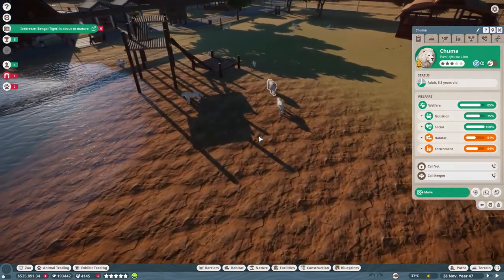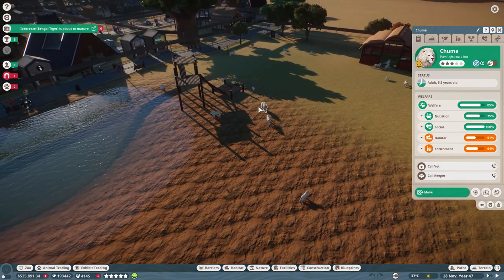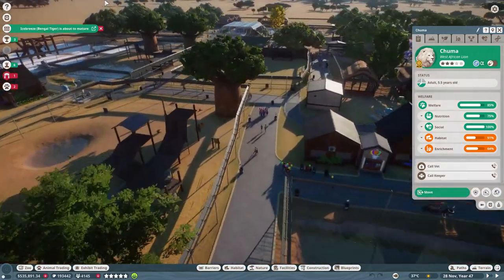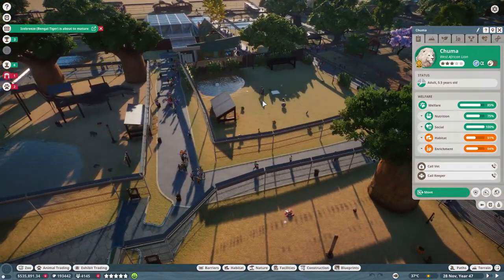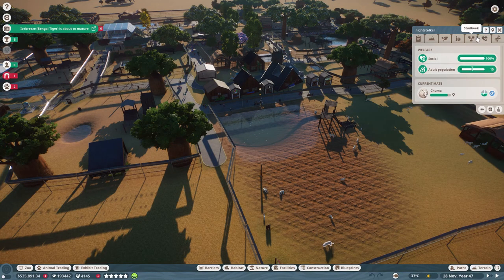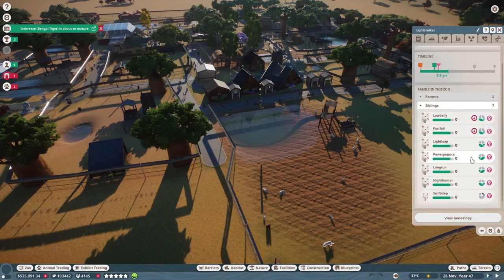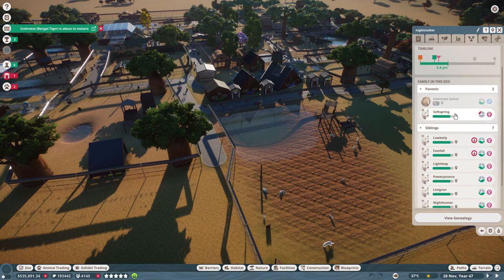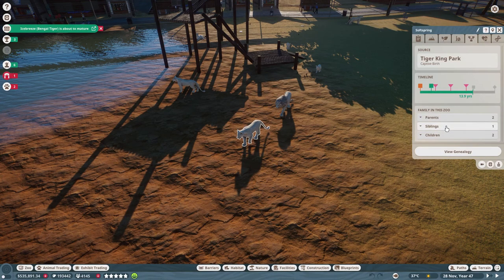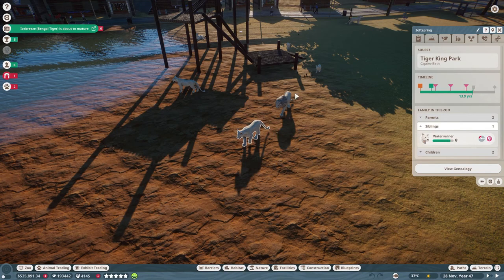I started off with four lionesses and one male lion, let them breed, kept all the female cubs but released the male ones — you get more credits for releasing males anyway. Eventually all the lions in here are half-sisters. I did a cull recently — basically just releasing a load of them into the wild — because the population of older adults had grown too large.